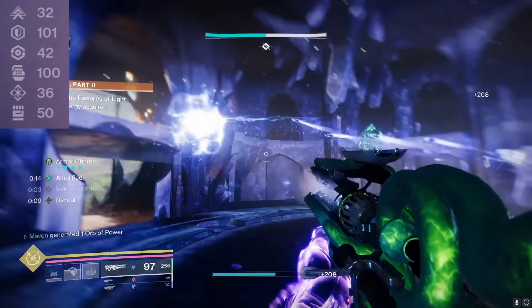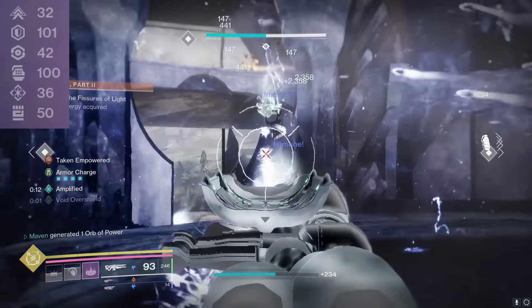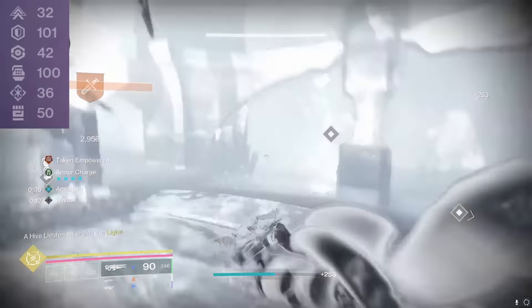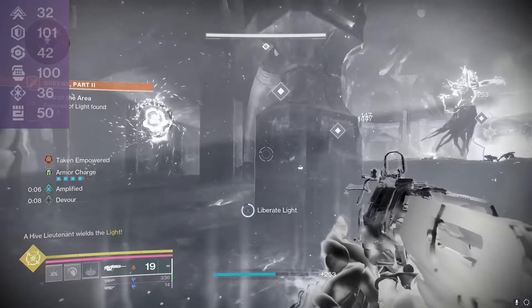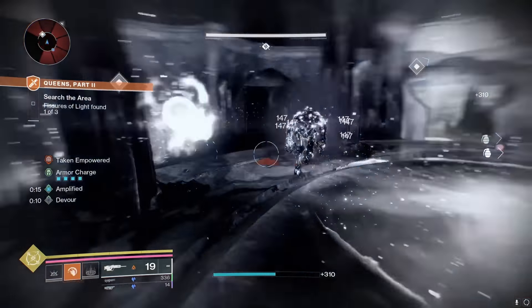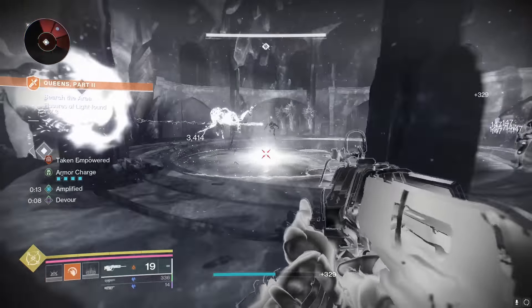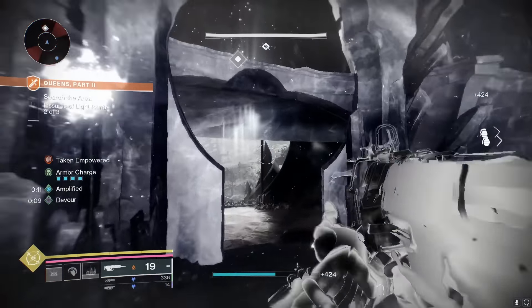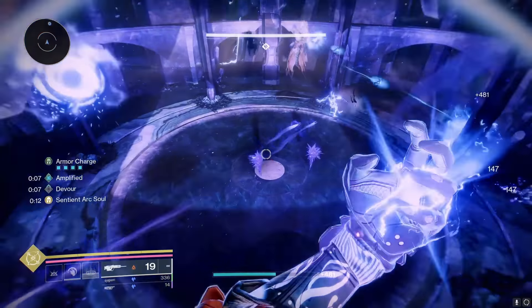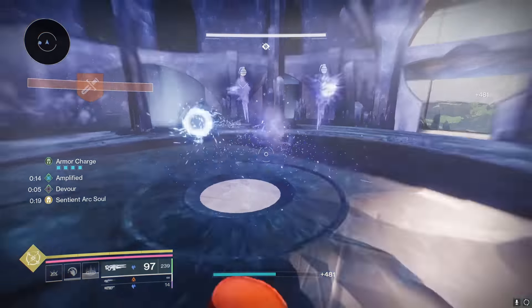For our stats setup, the most important thing is having 100 Resilience and 100 Discipline, with a minimum of 3 Intellect. I dumped the rest into Recovery and Strength. For the primary in my Energy slot, I rarely pull it out since I'm maining Ager Scepter 99% of the time — it's a Staccato with Shoot to Loot and Explosive Payload. You can use whatever you want though. And you could also use whatever Heavy you want; it doesn't have to be Stasis.